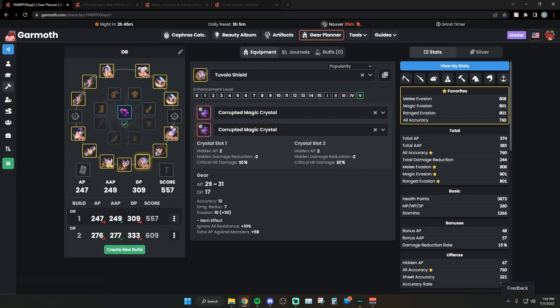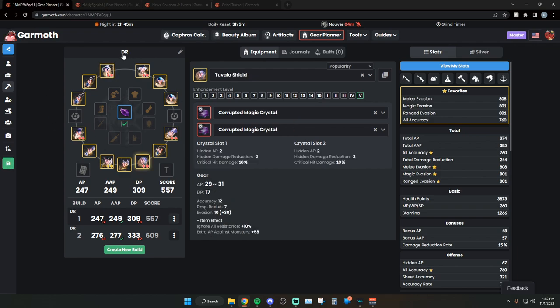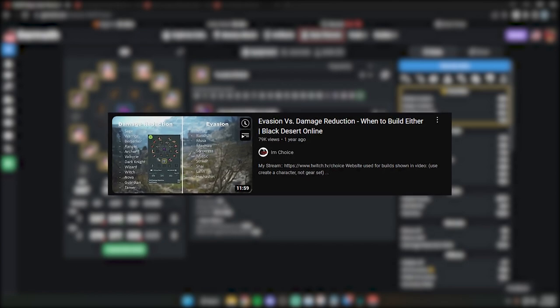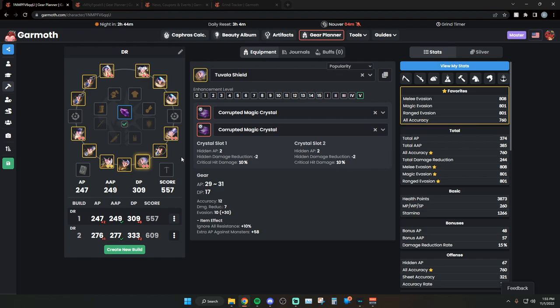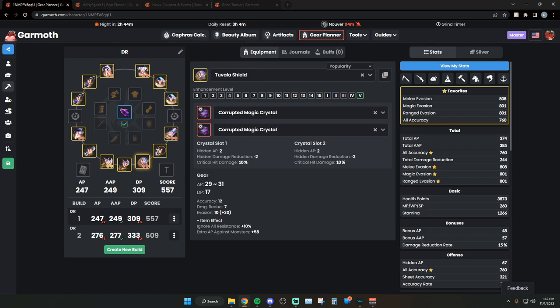Now let's talk about tuvala gear. I've got two builds here - when you see EVA I'm talking about evasion players, and DR means damage reduction players. If you're wondering what classes are DR vs evasion you can look that up - there's a guide by Choice I'll link in the description. Right now I'm using a Guardian template since it's popular for DR players, and a Striker template for evasion, as these are common picks for new players.